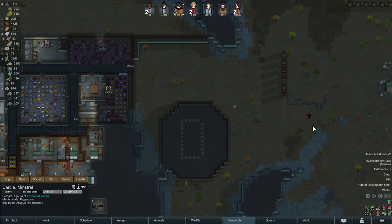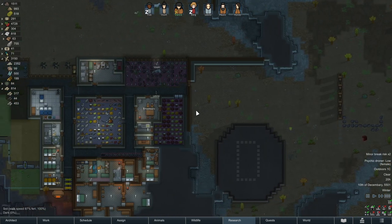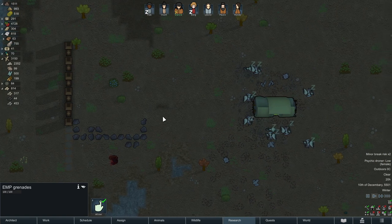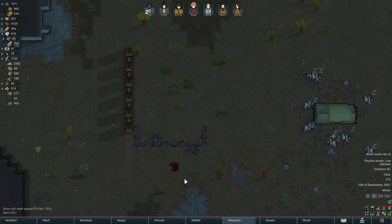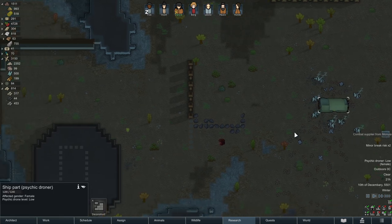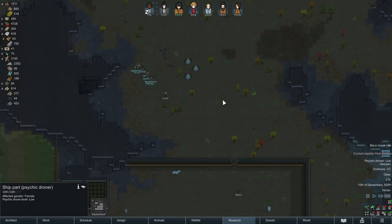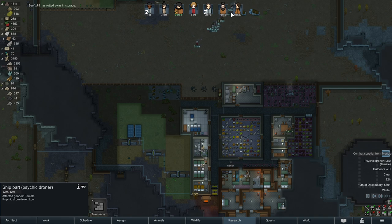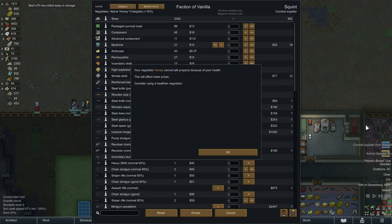The toxic fallout also causes a consciousness debuff, which hurts basically everything you do — though it won't matter for Honey since she won't fight. Most people didn't get a lot of toxic exposure though. We do have some EMP grenades. What we could do is have one or two people move closer and grenade the mechanoids to keep them stunned. A combat supplier caravan is arriving — we might be able to sell some weapons.